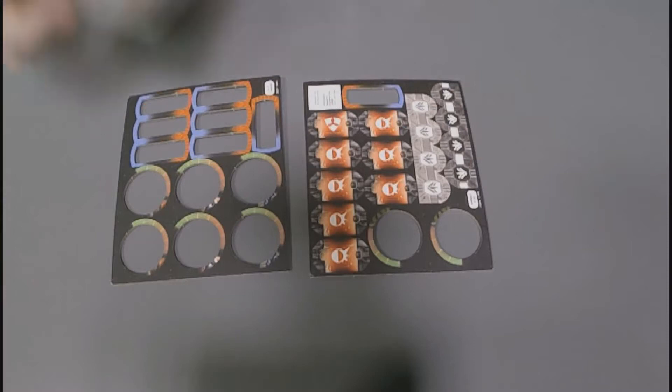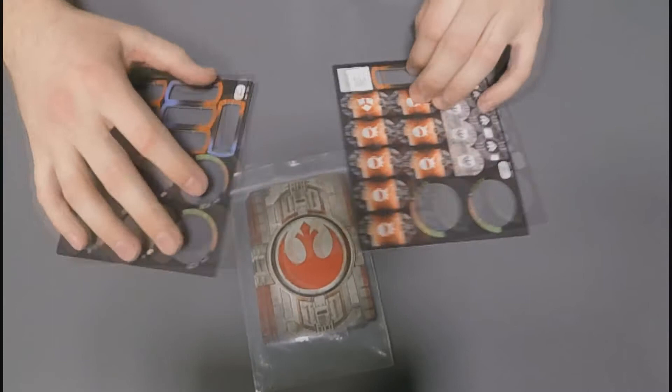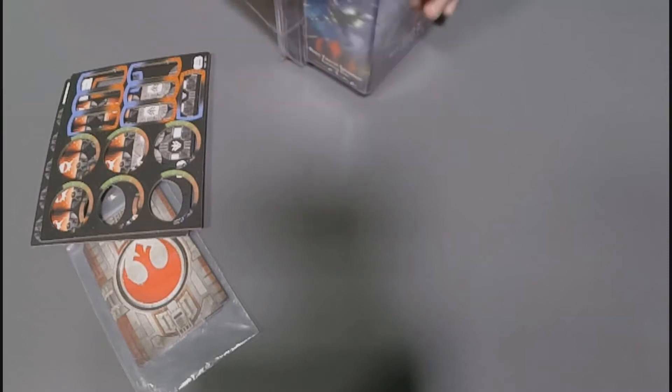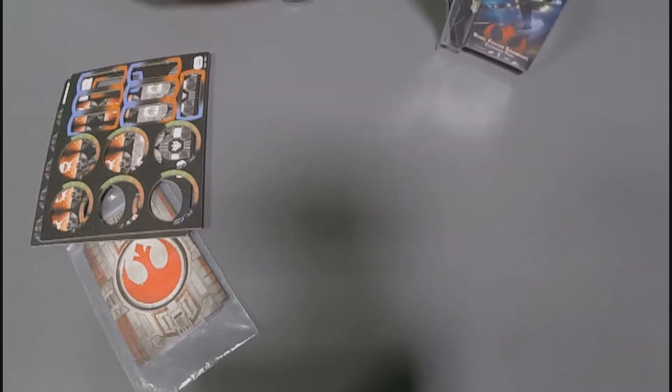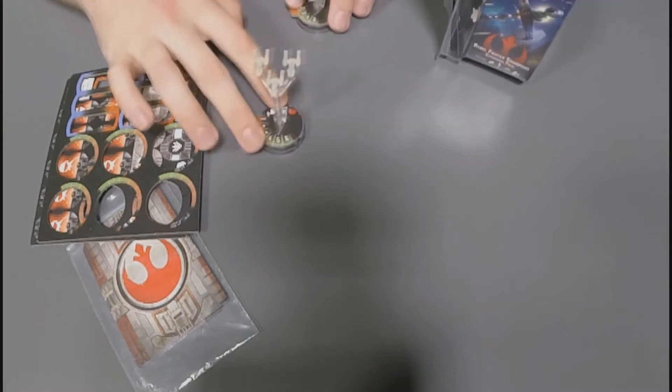We've got all the different tokens and things inside the pack, as well as all the cards you'll need to use them. I have opened this previously and popped everything out. I've had a couple of games with the fighters already, and they are fairly effective in-game. We'll have a quick look at the models first.